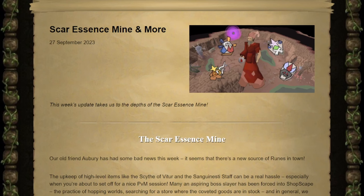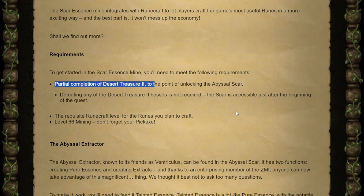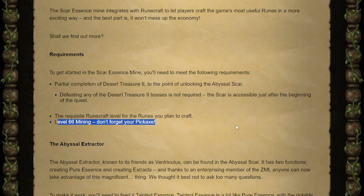Now on to today's actual update. The Scar Essence Mine is now in the game after being conceptualized a month ago — not a bad turnaround. To use it you need partial completion of Desert Treasure 2, mainly just the beginning to get into the abyss, the runecraft level for the runes you want to make, and level 66 mining with a pickaxe.